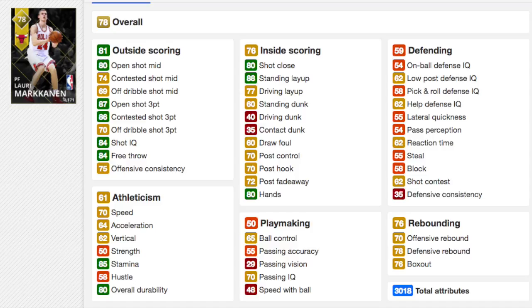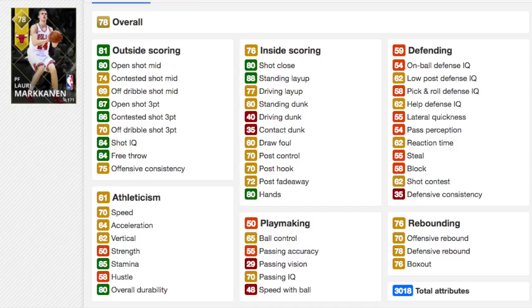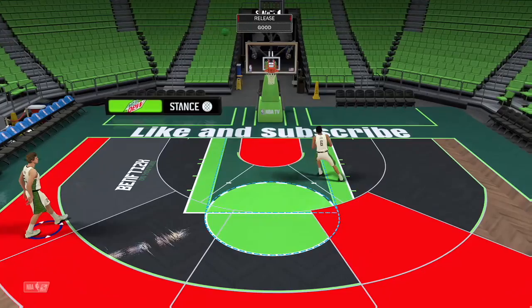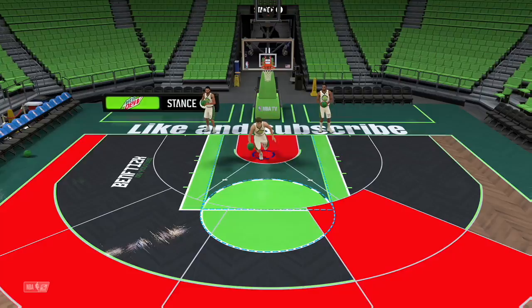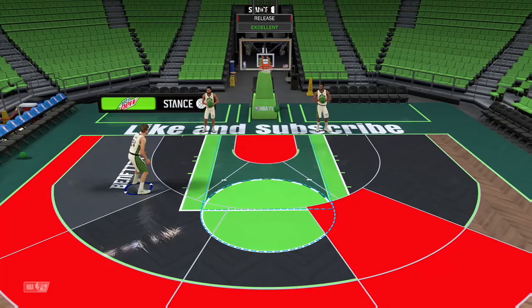Alright, power forward from the Chicago Bulls rookie moments. These rookie card moments have been OP. What you need to know is he's 7 foot and he has 87 open shot three. He's okay speed for his size. His release is really easy — I was hitting shots with him out the gate. I hit the first 4 shots he took from range, and his natural tendency has him go outside the perimeter. In a lot of ways he is like a poor man's Porzingis, if you like.